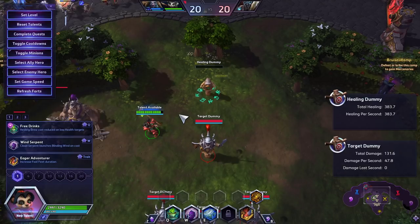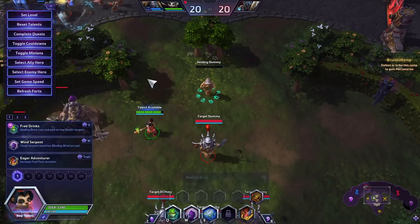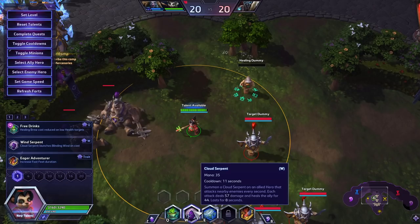Throwing off a Q will heal a decent amount. It's a rather low heal on its own, with a four-second cooldown, and it prioritizes heroes. It says it heals other allies, but it really doesn't. It used to heal minions and mercenaries. Now I believe it only heals summons that are clones and stuff that are treated as heroes.